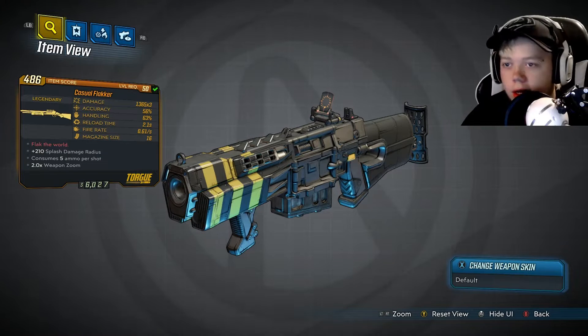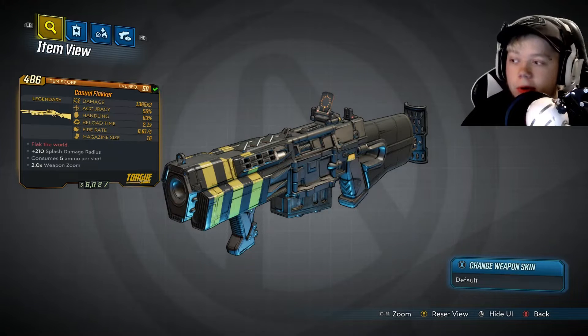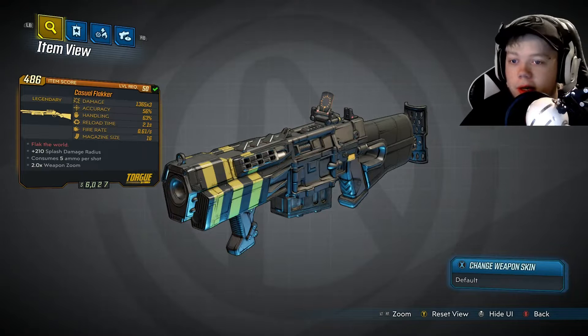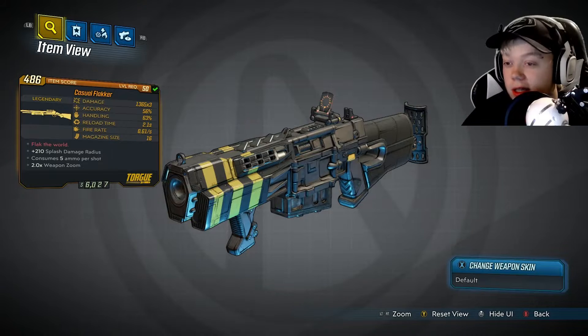Hello everybody! Today we got the Flacker. A lot of people that have been watching me have been wanting me to use this gun. They've been telling me to get it and use it — it might be good with the Zane build, they were saying. So we're going to try it out and see if it is.